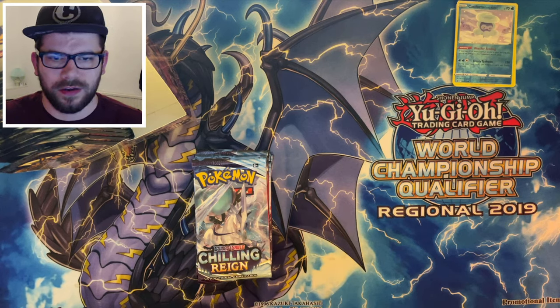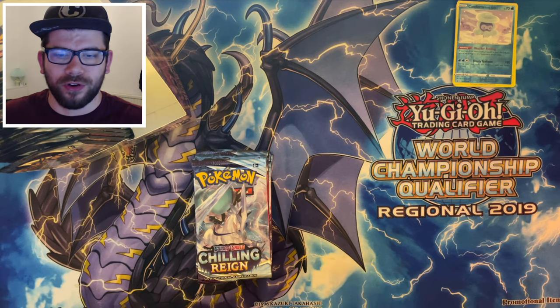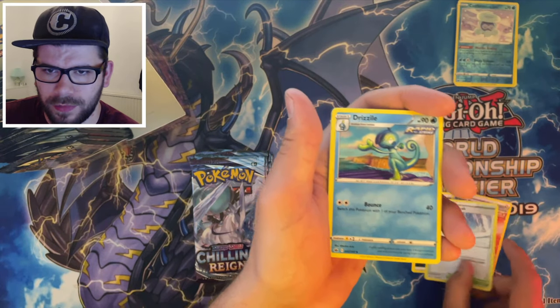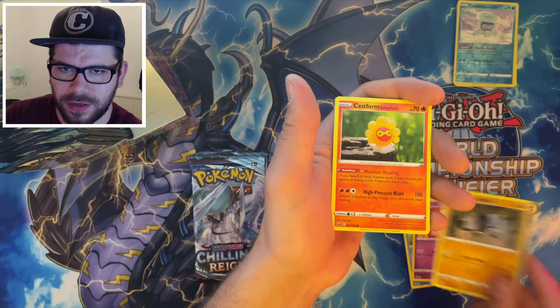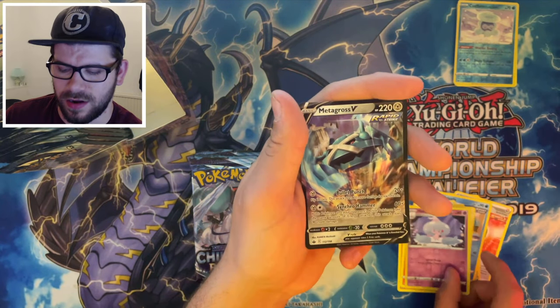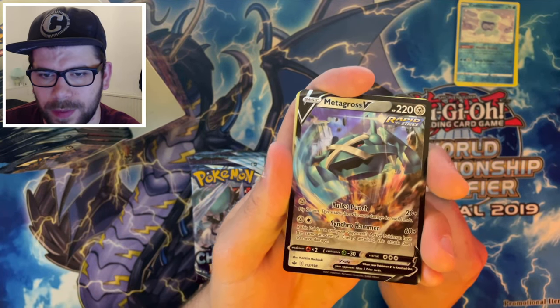I would like a Shadow Rider Calyrex if at all possible — I'm building a Psychic deck right now. Whether or not I'm any good at the Pokemon TCG remains to be seen. I've already got a Dragapult deck, you know, that's Psychic in nature. We've got Impact Energy, Path to the Peak, Drizzle, Spheal, a nice Swirlix, Galarian Yamask, Sunny Castform, and Normal Castform. We got a Reverse Hatrem and — yo, there we go — we got a nice Metagross V. Bullet Punch and Synchro Hammer. There we go.